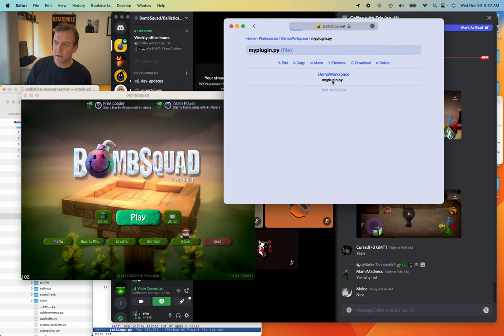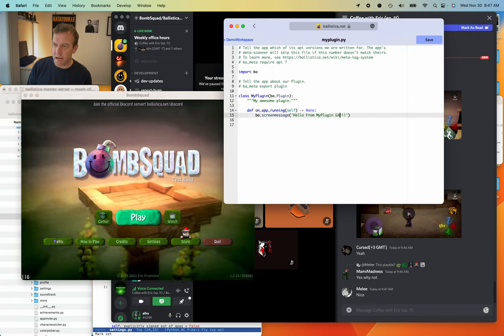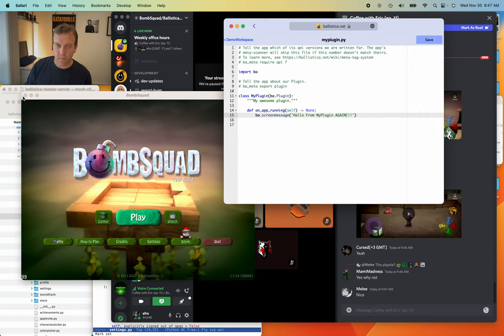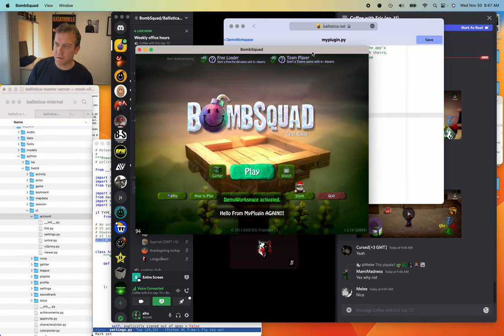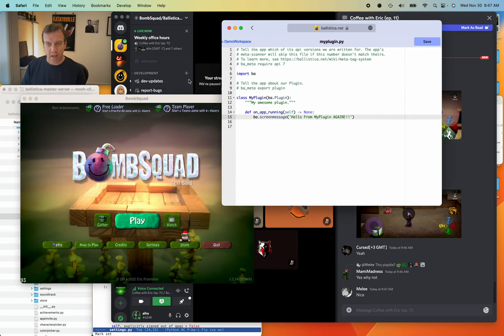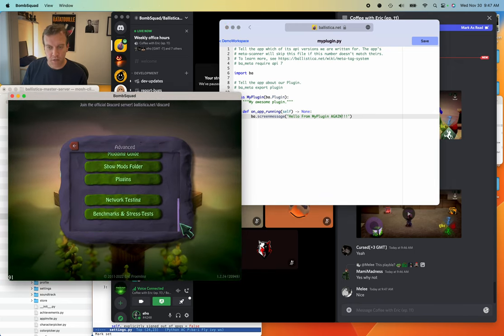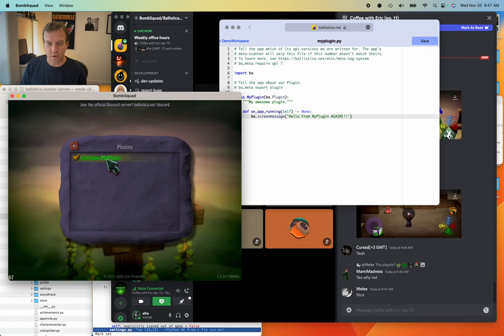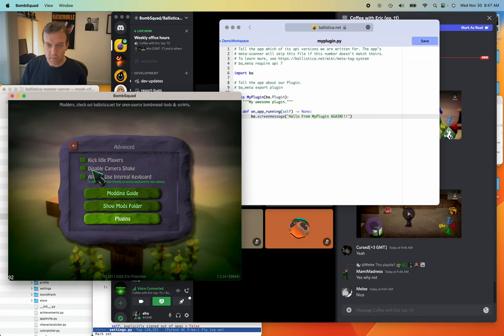You can see that code we just added is now installed and running on the game. If we edit plugin.py and change it to 'hello from my plugin again,' save that and relaunch — you see the updated message. This is hopefully a very easy way to mod the game. If you come to Settings, Advanced, Plugins, you can see plugins you have installed and turn them on and off.